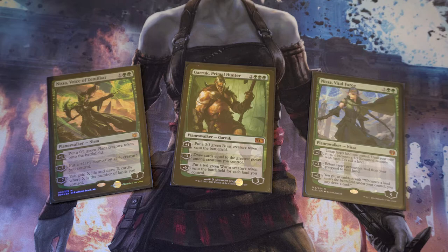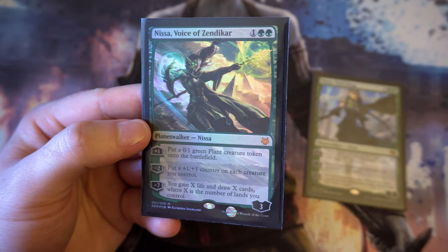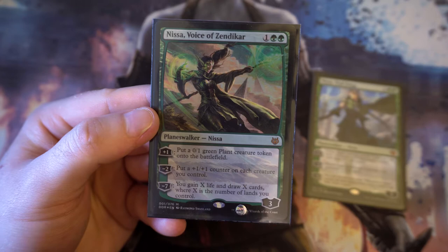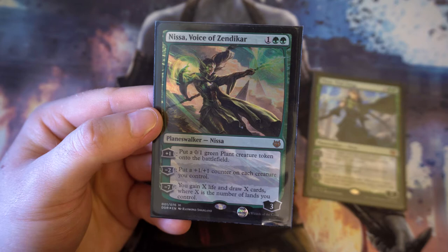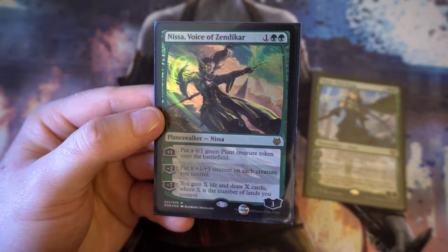Starting off with the planeswalkers in green, we've got three here and they all do a slightly different job. First up is Nissa, Voice of Zendikar, which came out of the duel deck. It's a three-loyalty planeswalker for three — great for getting yourself a load of tokens with 0/1 green plant creature tokens. The minus two puts a +1/+1 counter on each creature you control, and the minus seven lets you gain X life and draw X cards where X is the number of lands you control. For her, it's really about getting loads of tokens out and then pumping them all up.